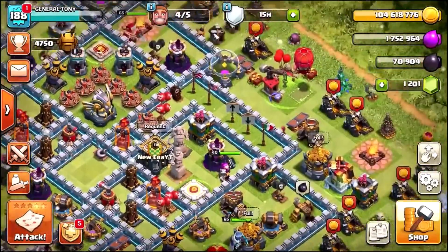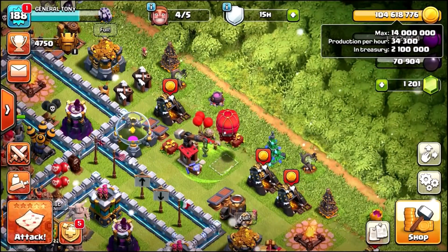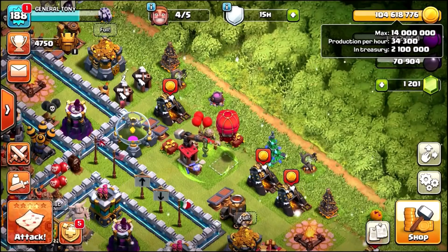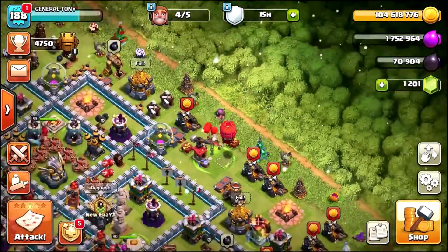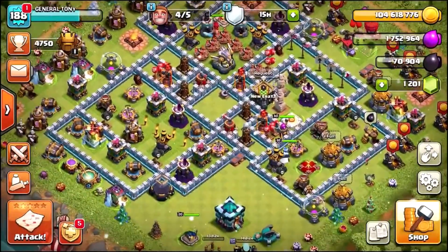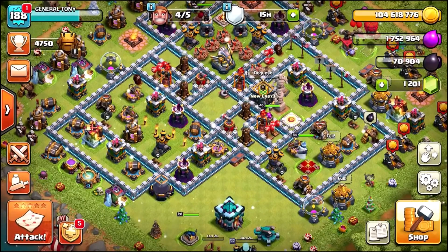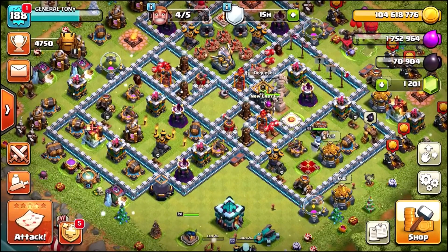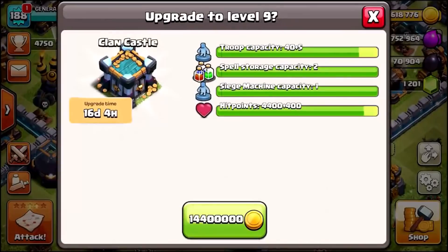Before we carry on with the episode, we've got 104 million gold. I honestly don't know how we managed to get so much gold. I need you, my subscribers, to let me know down below in the comments what I should spend my gold on — what upgrades should we do? Whoever gives me the best answer, I'll pin it and upgrade in one of the next episodes. I was thinking to maybe upgrade the clan castle first because you get five extra housing spaces, but I'm going to wait and read your comments.